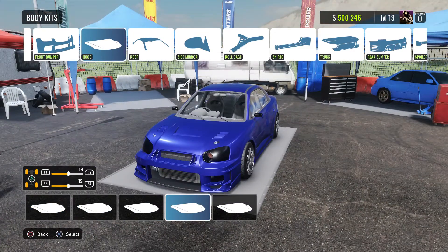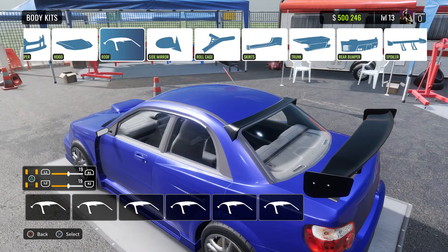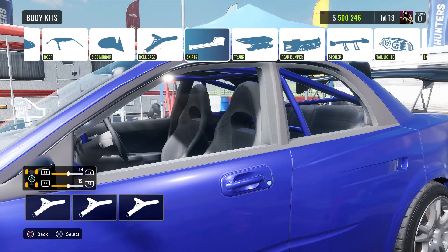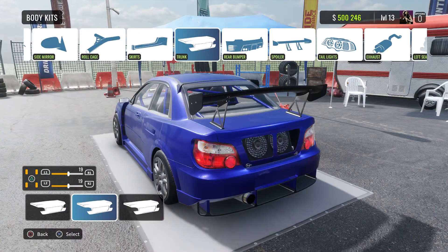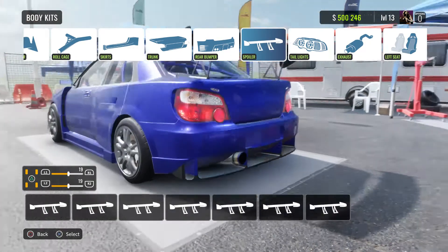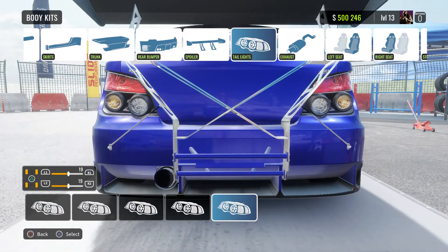I'm going to cover it back up and keep the STI scoop on it. We'll do the dual wings you can put on these cars. Keep the side skirt on the car. Yeah, why not get fancy with it.